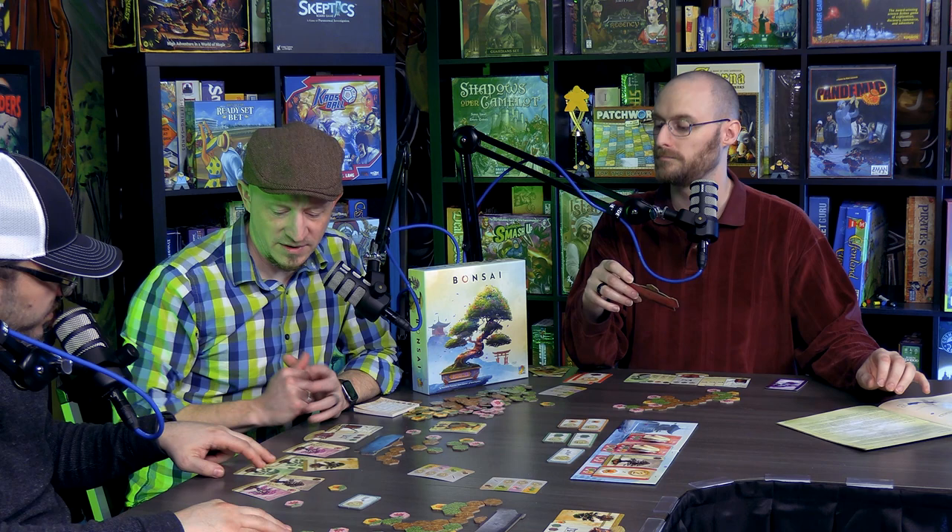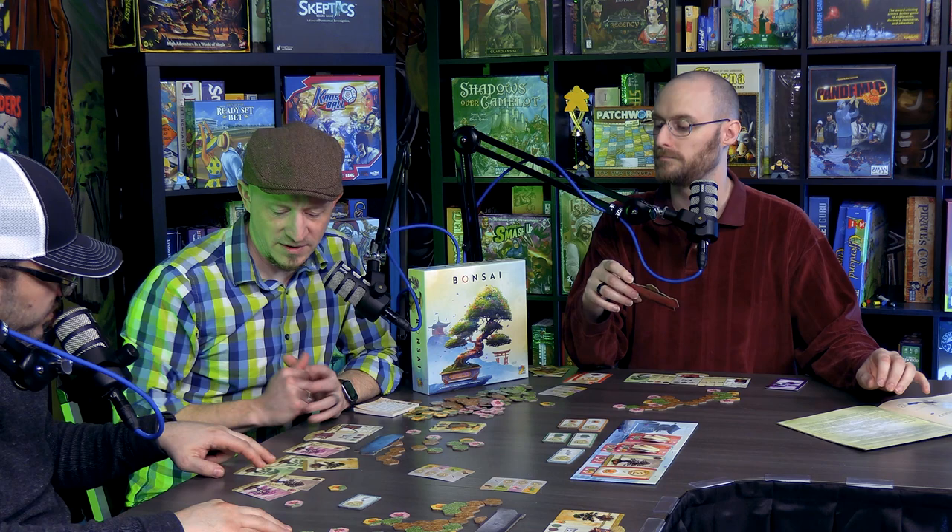My biggest complaint about components is that two of the player boards look virtually identical — the purple and blue are very similar. But it doesn't matter since player color is irrelevant; you're not placing pieces on them. They also recycled a lot of the same art on some cards, which is minor since the game moves so fast you barely notice.